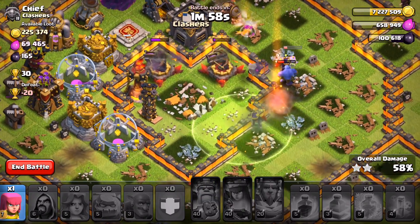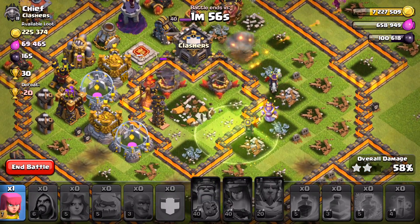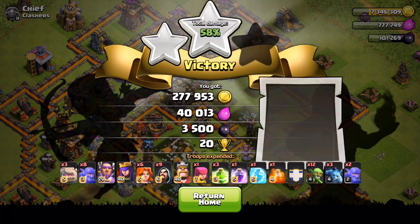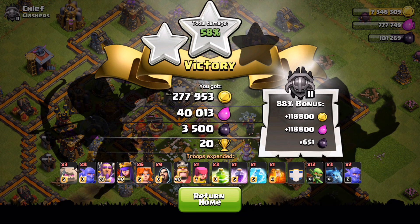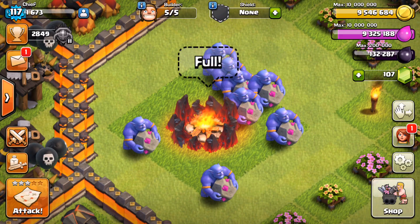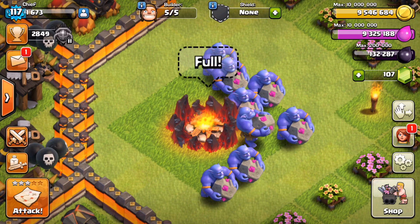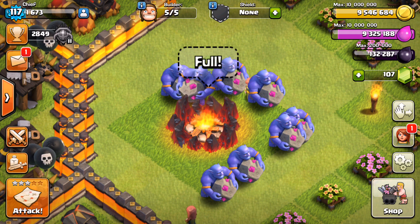Pretty cool stuff with the Bowler — I'm really excited to see some of you guys get your hands on him. I feel like he's gonna bring a different layer to tactical attacking, seeing as he is really unique when it comes to troops. He's not only a ranged troop like a wizard or an archer. The ability to do chain damage to multiple buildings is really gonna be something to see, and I'm sure people are gonna figure out a crazy way to use them and bring them into almost every single war attack.